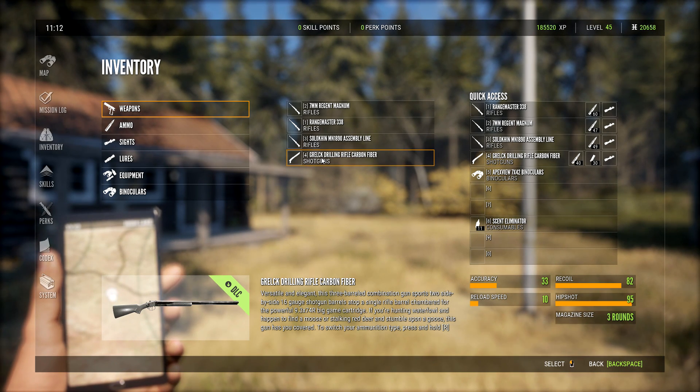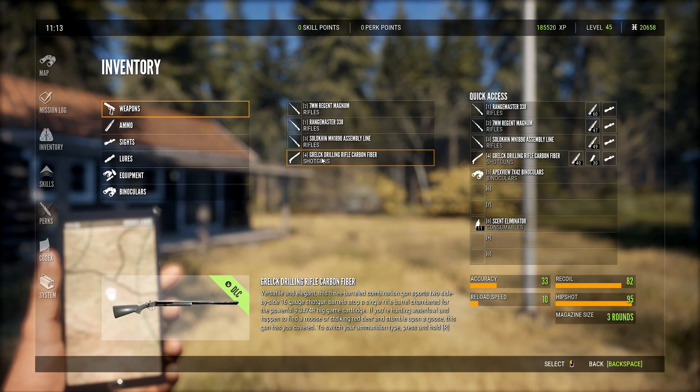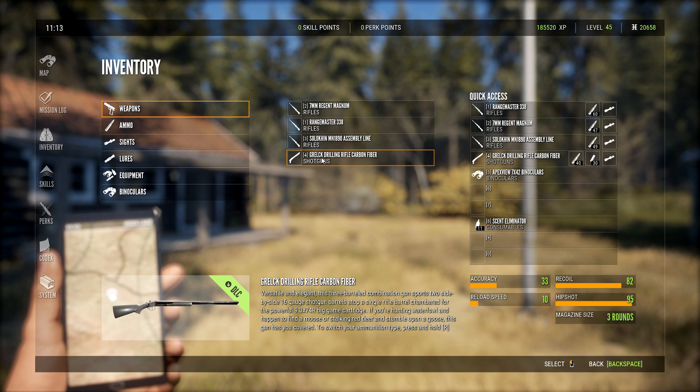What's going on everybody? It is Wild Willie and today is a great day because we're back out on Call of the Wild and we have a brand new weapon selection that we recently just got from a new DLC. It's a pistol and two more rifles.